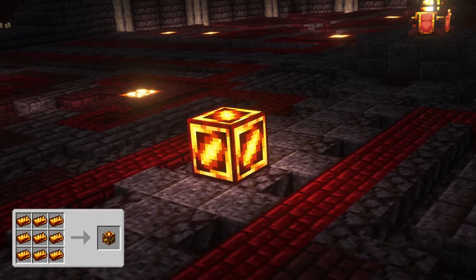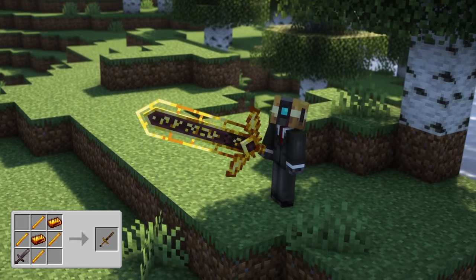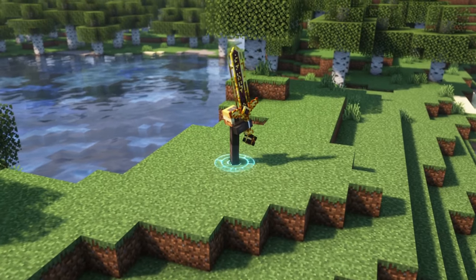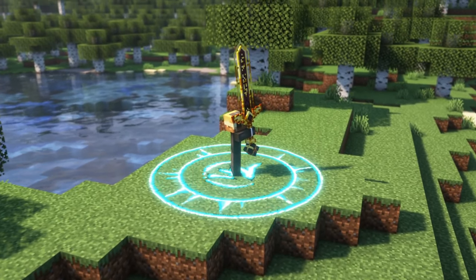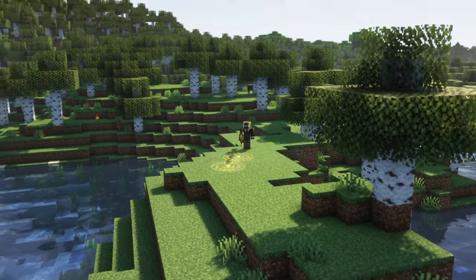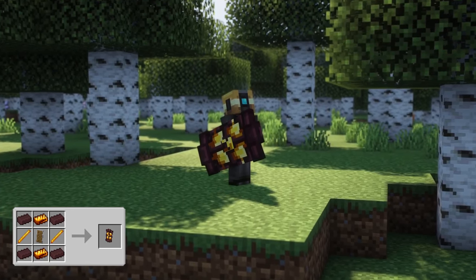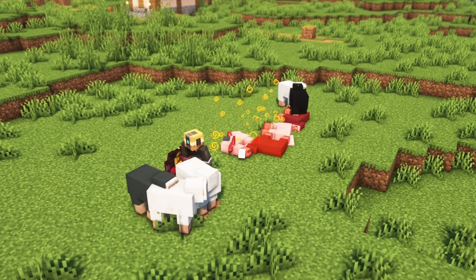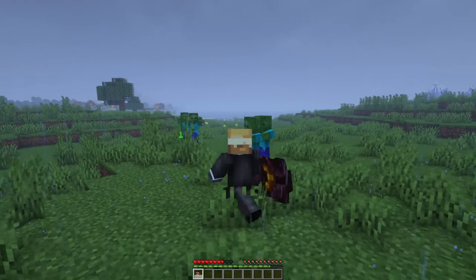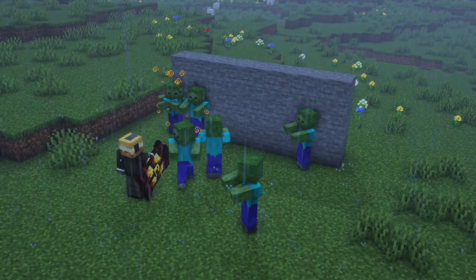Ignidium can be used to craft an Ignidium block and strong gear. The incinerator is a sword that deals 12 attack damage and has 1.2 attack speed. When holding it, you can charge the sword for 3 seconds by holding right-click and summon a flame strike in the direction you are looking afterwards by releasing right-click. The bulwark of the flame is a special shield. When you have the shield in your hand and stop holding right-click while sneaking, you will charge forwards and damage the entities in front of you. If you slam your target into a wall, you will damage it even more and stun it.